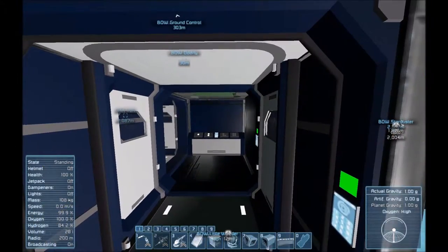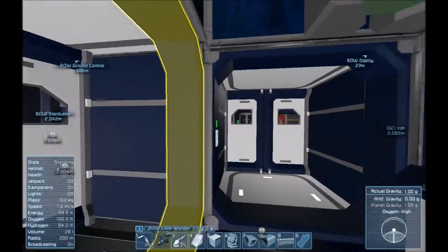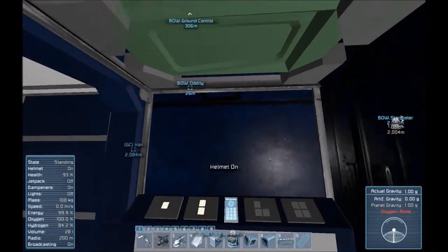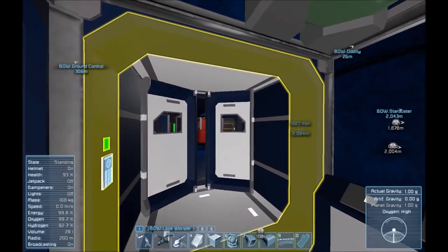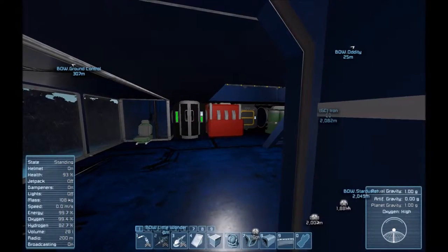Now let's take a look at the inside. Right here — once this thing goes to space — right here is the airlock, complete with an air vent. I did not expect that to happen. Complete with an airlock, I can pressurize and depressurize, so I can go outside without losing any oxygen whatsoever.